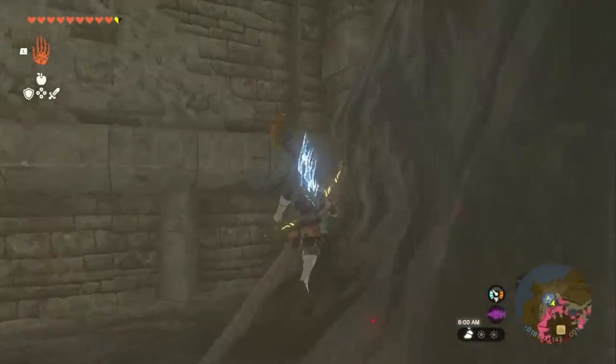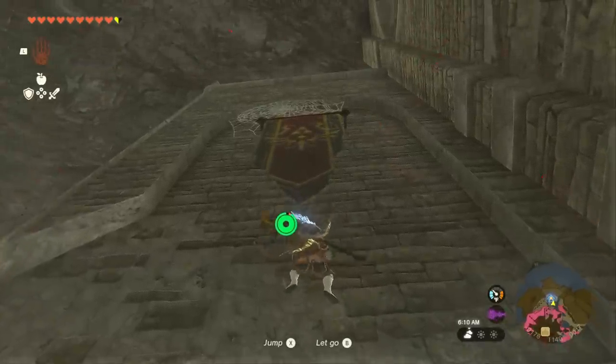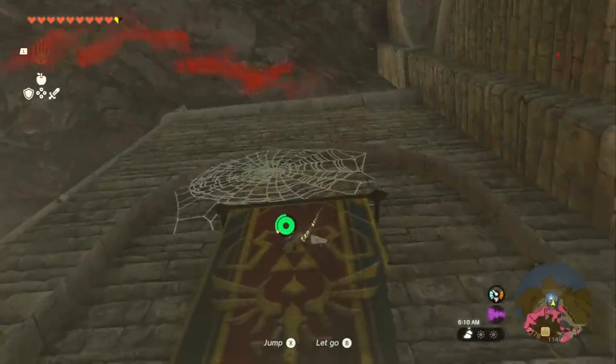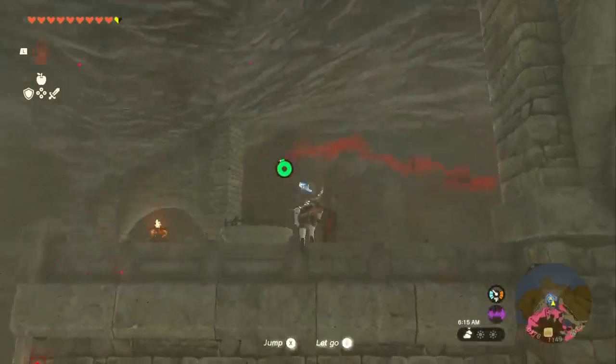Rest for stamina and go right up to here. You can jump onto this ledge, rest for stamina again, and then slowly climb your way up. I'm going to do dashes to make this faster, but you can actually stop and rest right on this ledge. Then continue making your way up to the top.